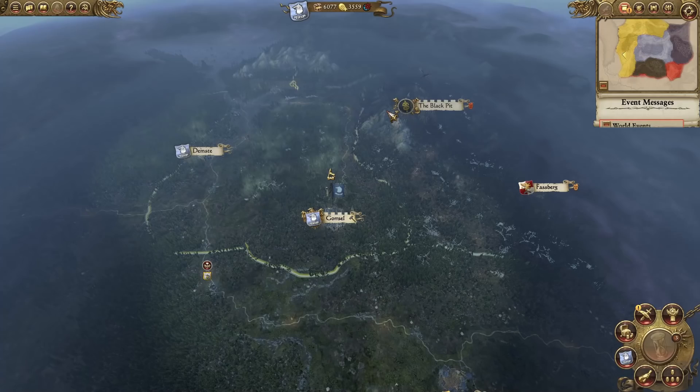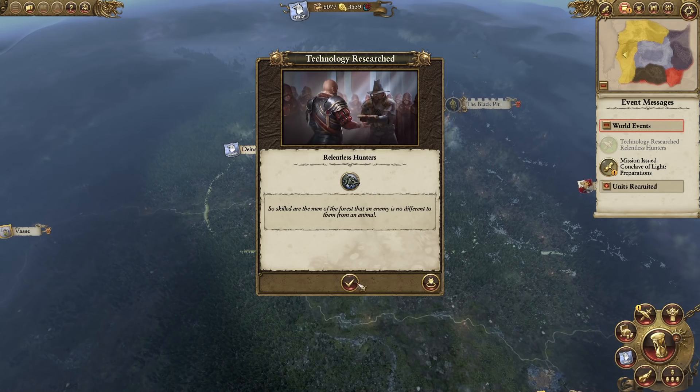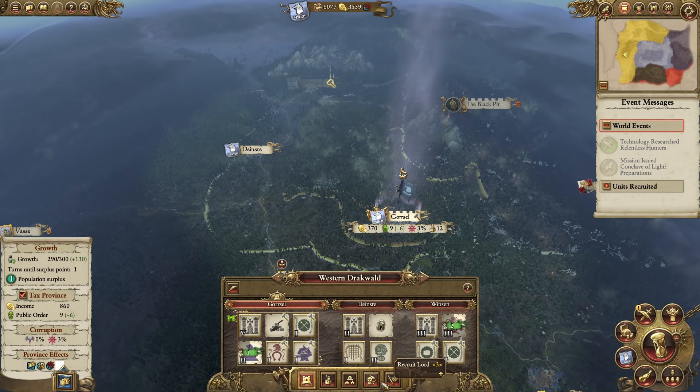So we have to destroy these guys which I guess are our initial targets, and then we have to destroy the chaos when they pour in as well. So we have to recruit a hero - it'll be cool to see what the hero looks like on the campaign map.